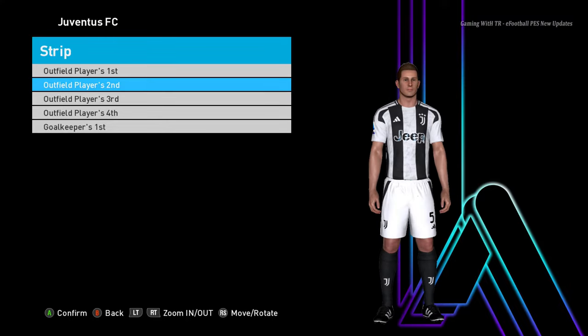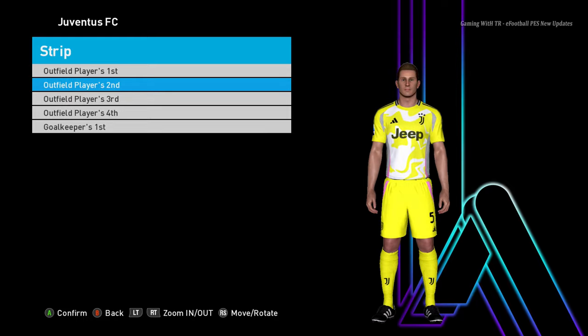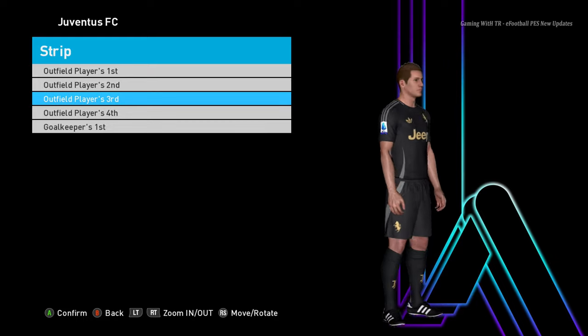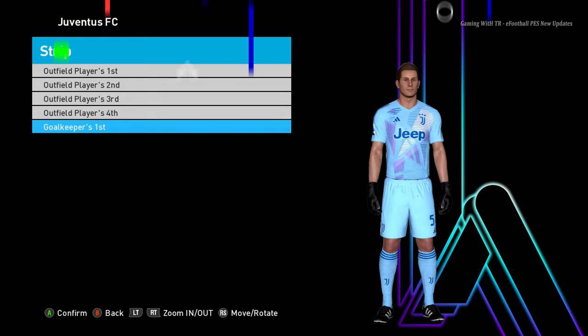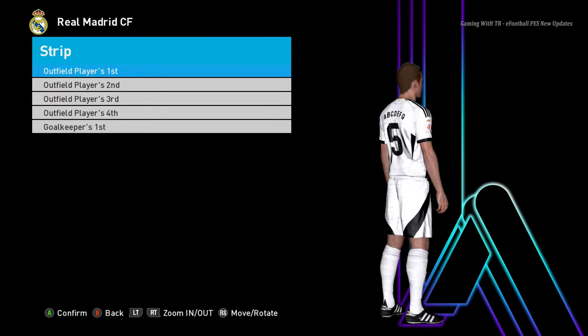Here is Juventus. This is their home jersey, and here is the away version — that's pretty cool. Here is the third version, and now you will see the goalkeeper version.